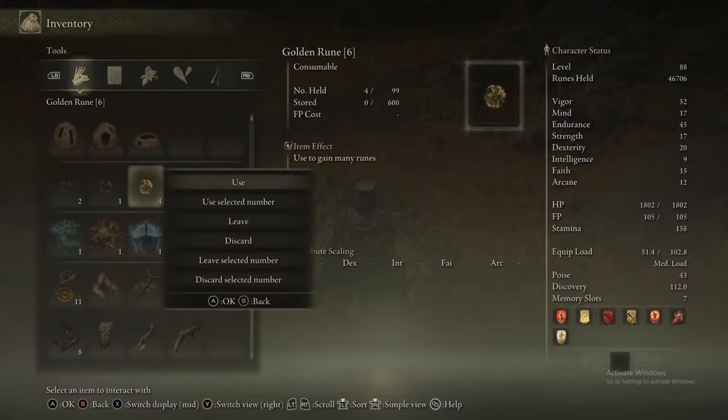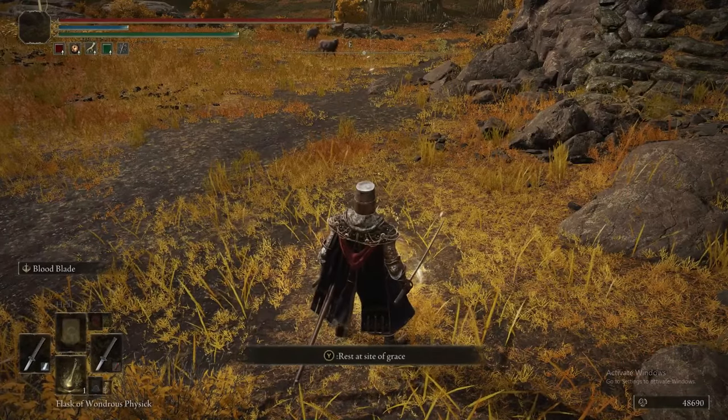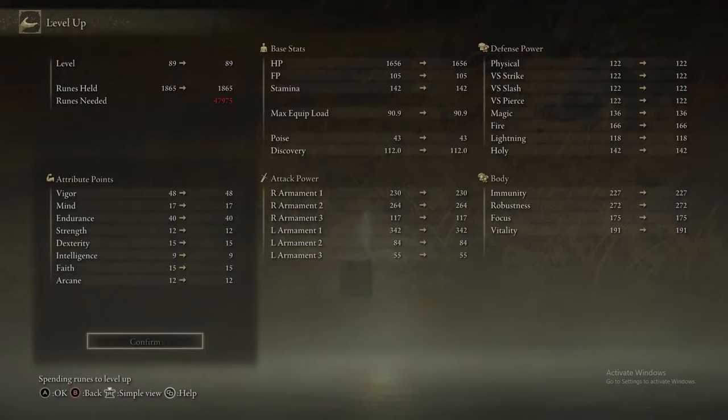Just pick that bottom dialogue choice each time when you speak to him. Now we're just back to the Erd Tree Gazing Hill until his dialogue is exhausted, and then eventually you'll get the gesture.